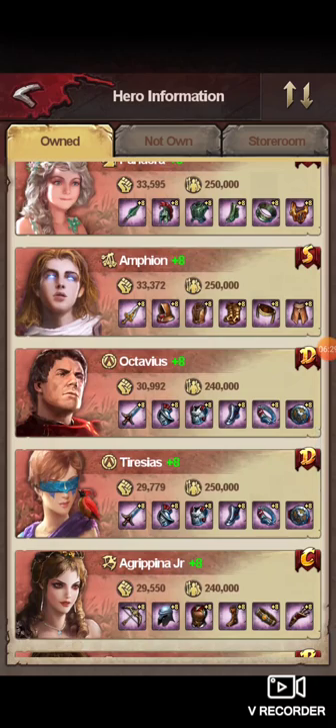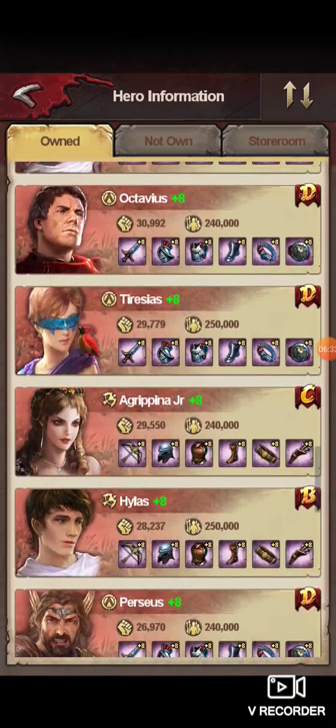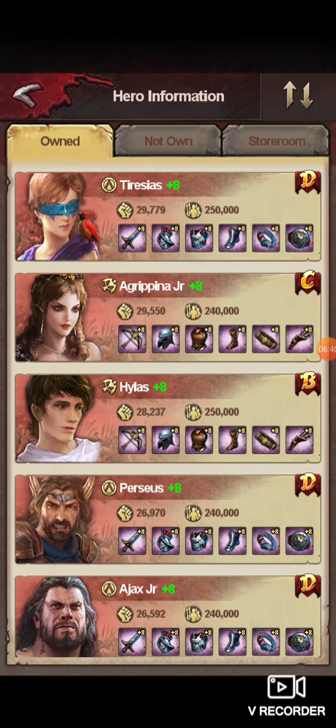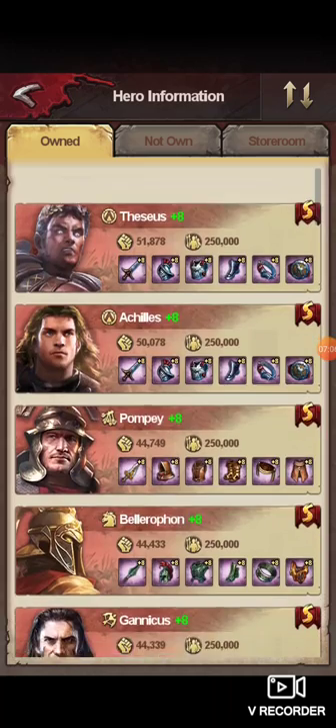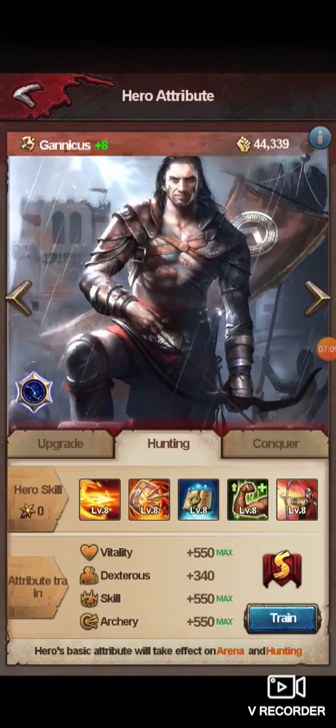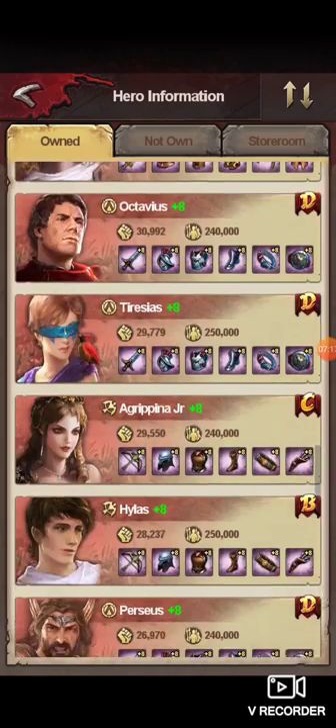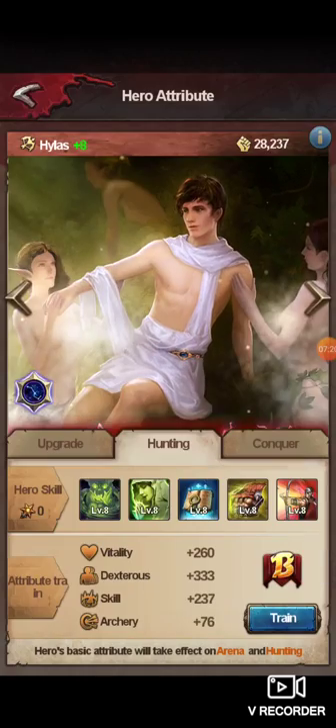In my experience, Octavius and Tyrusius you don't need. You'll notice I'm no longer having S's over here — this is because I don't train these guys. Hylus you technically could use for archers because he is the fifth highest archer damage. If you wanted to run all archers instead of running an infantry on infantry archer monsters — since infantry damage is pretty low — you could use Gannicus as your tank, train up his Dexterity and Vitality, and just run five archers. In that case you would need Hylus. I'll probably be training him up very soon.